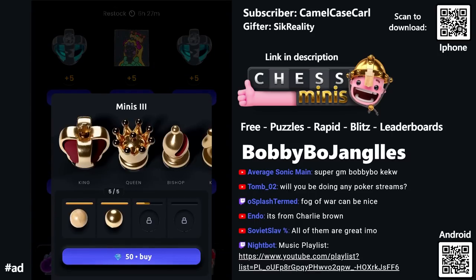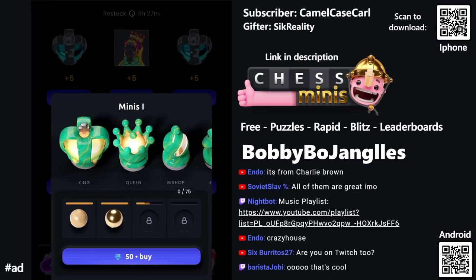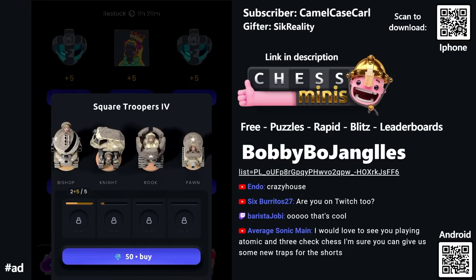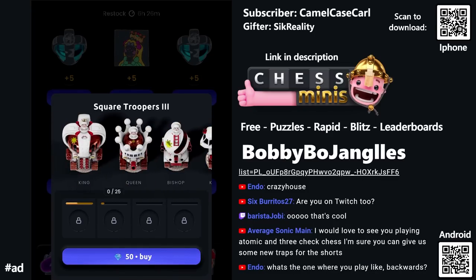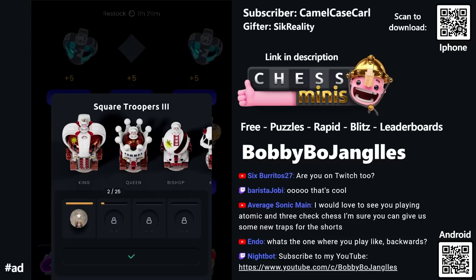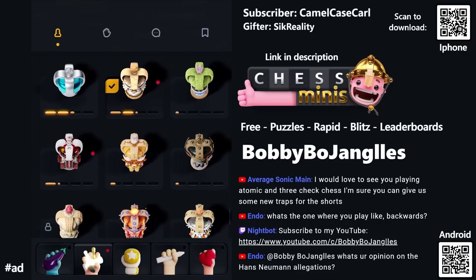You unlock different sets — different stages for each skin. This is the wooden chest skin with matte, shiny, and metal tiers, and the final tier is a swirly green. Each one has their own progression. This is Square Troopers — this one's sick. There are four tiers: base, level two, three, and one — I think three or two looks the best. I can just buy it directly. Let me look at what I have right now — here are my skins so far.